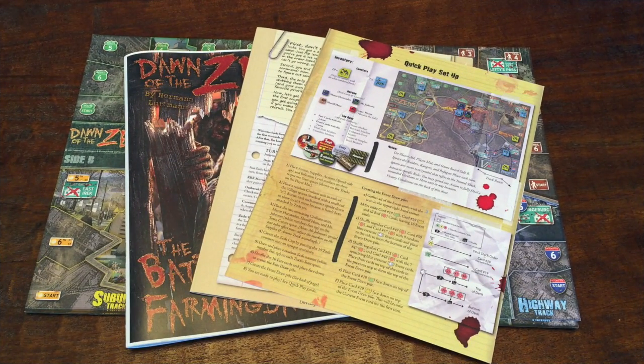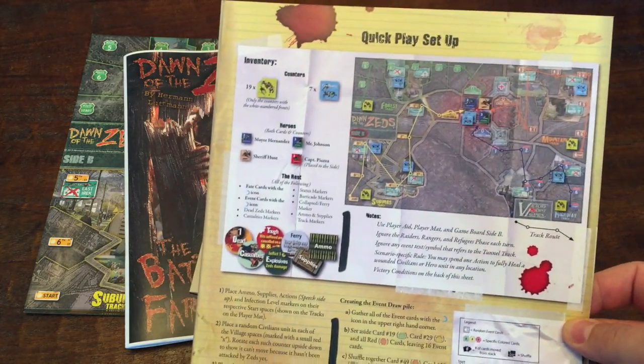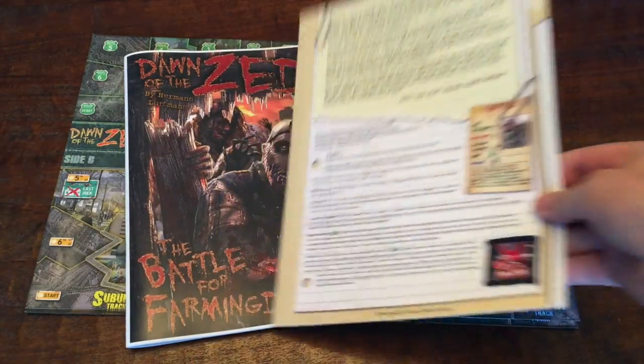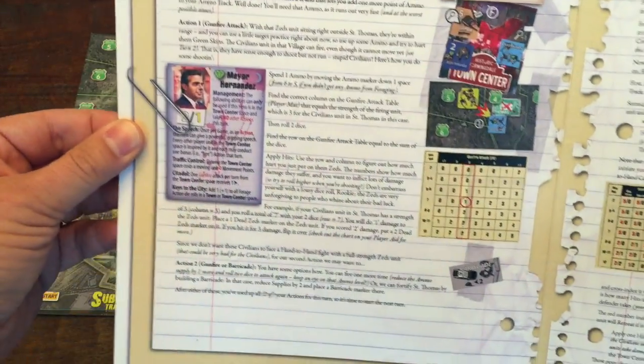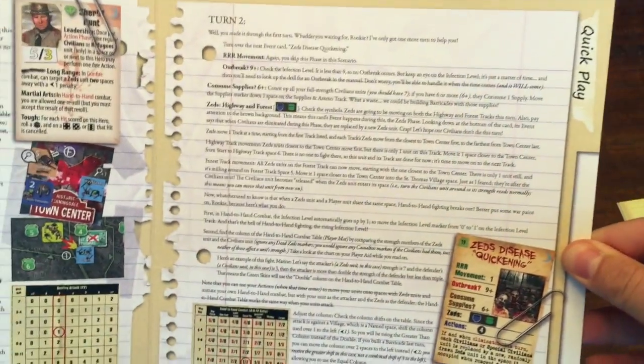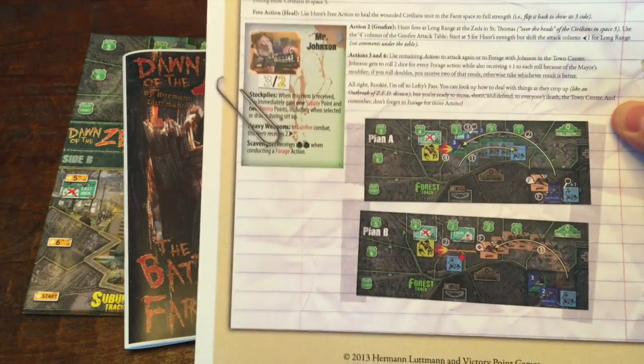So what I'm going to do today is show you the components of the game in general, how the gameplay works, and I'll come back with some final thoughts. What's really cool is Victory Point Games knows there is a bit of a learning curve, and they give you a quick play setup sheet for how to get the game set up on your table for a first play, along with victory conditions, and a very thematic and cool walkthrough — talking to you as if you are actually coordinating the actions in Farmingdale to save these people, with great visual cues and textual information about how to play through each turn. Please do use these tools they give you to help learn the game.